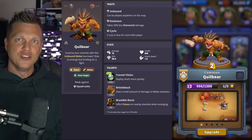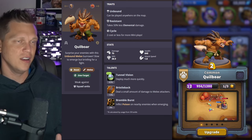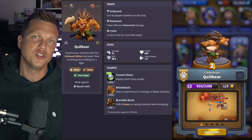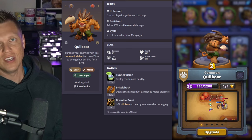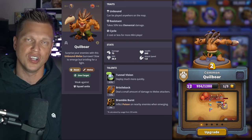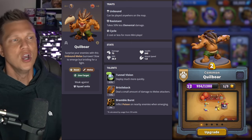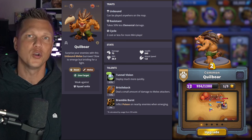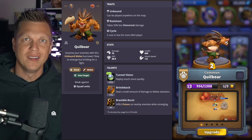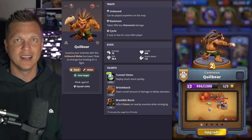So there we have it — a quick recap: number 10 Safe Pilot, number 9 Harpies, number 8 Stone Hoof Tauren, number 7 Griffin Rider, number 6 Huntress, number 5 Abomination, number 4 Blizzard, number 3 Welp Eggs, number 2 Drake, and number 1 Quill Board. If you've made it this far, a subscription would mean a lot — I've got a lot more Warcraft Rumble content headed your way as the game's release draws closer.